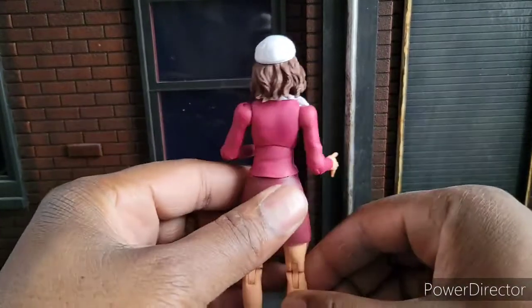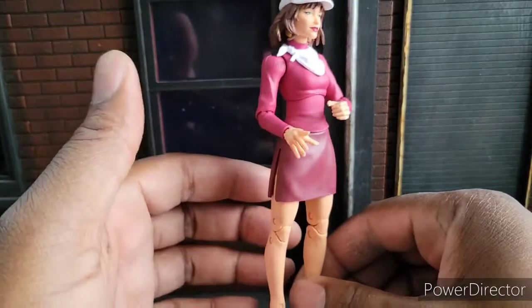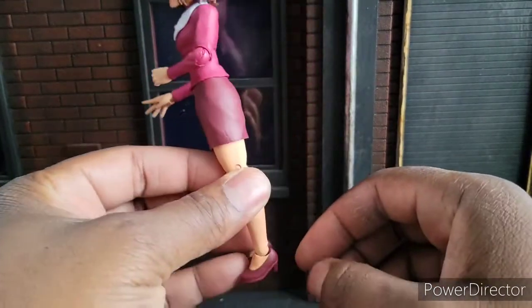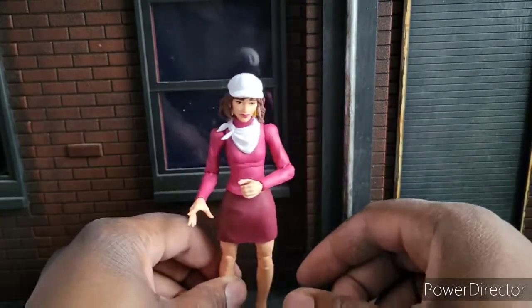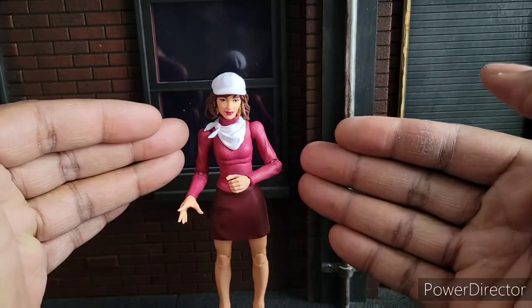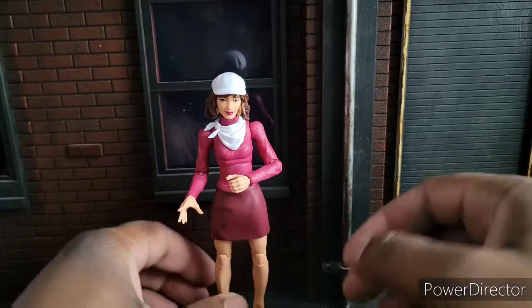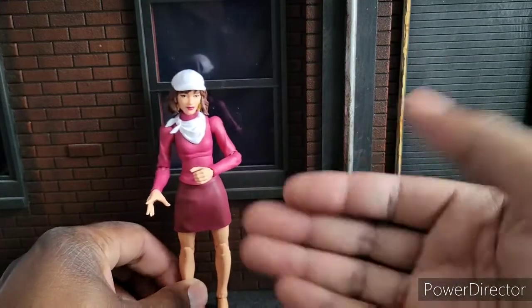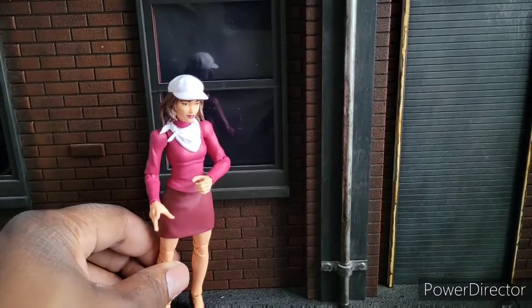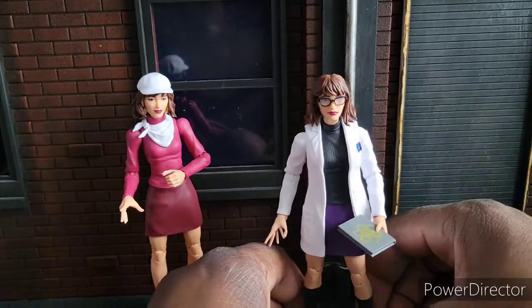This is a good reuse of a figure — this is just the Gwen Stacy figure, that's all this is, just different paint. It came with arms for a lab coat and an extra head. I made a second one of these: I literally took an extra Gwen Stacy I found on clearance and kitbashed this Moira.